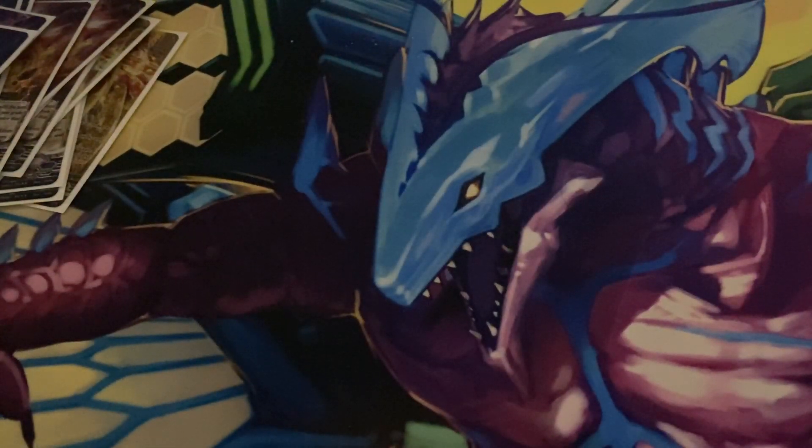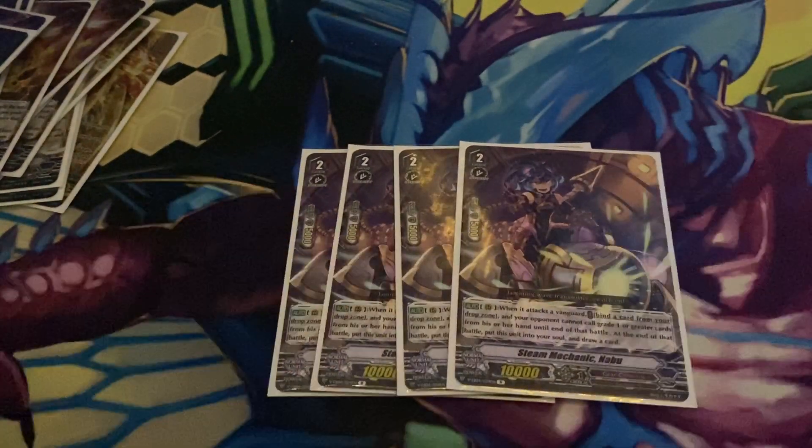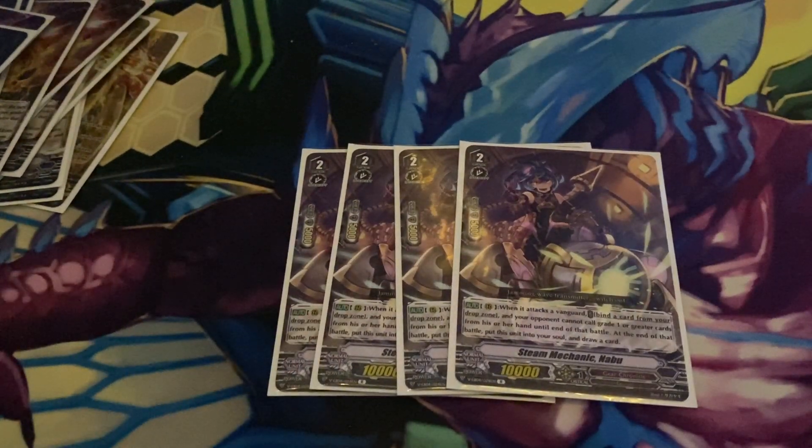The last grade two I play is four copies of Steam Mechanic Naboo. When it attacks a vanguard, bind a card from your drop zone, and then your opponent cannot call grade one or greater cards in their hand to the guardian circle. And then at the end of the battle, this unit is retired — put this unit in your soul and draw one card. That helps a lot because the biggest problem for Chrono Fang, in my opinion right now, is keeping a hand. With Naboo, you get a guard restrict attack and you draw an extra card, so that really helps.